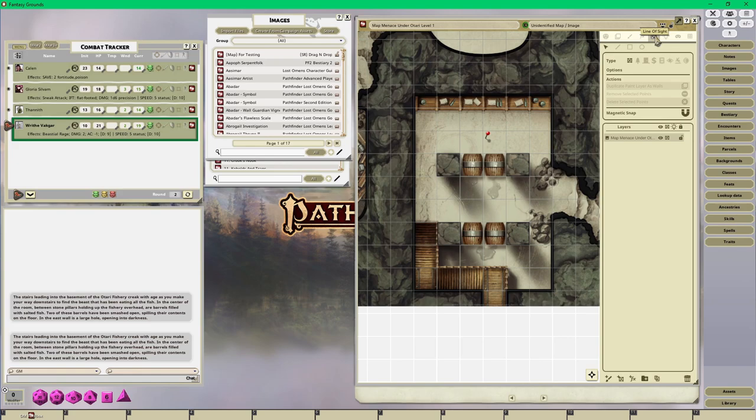Going into line of sight, I'll start doing some walls. Once I select line of sight I click on walls and I can choose lines, rectangle, or ellipse. I want to do lines. When I'm drawing occluder walls I don't put them right on the edge - I want my players to actually be able to see that there's a wall there, so I offset them slightly inward.